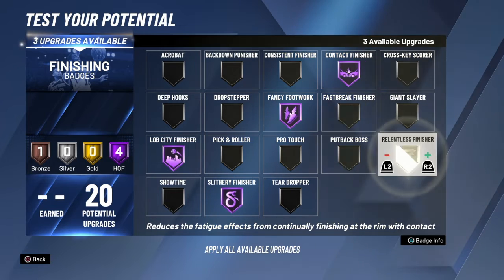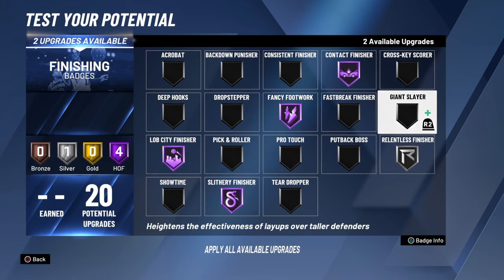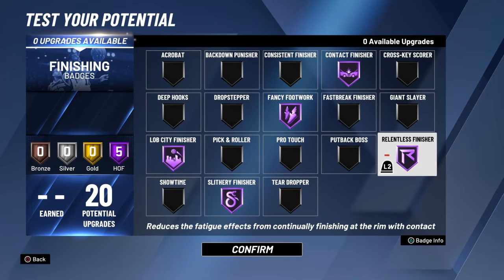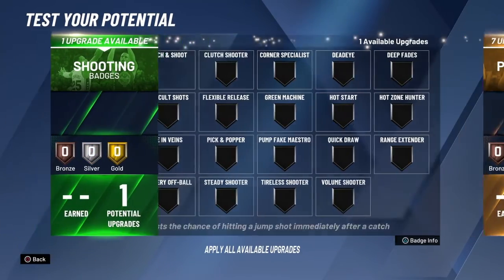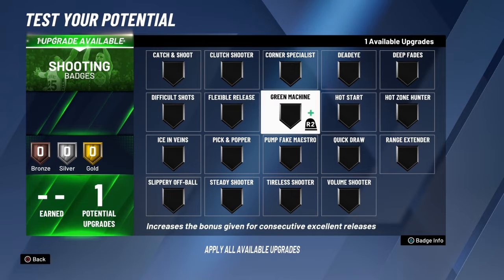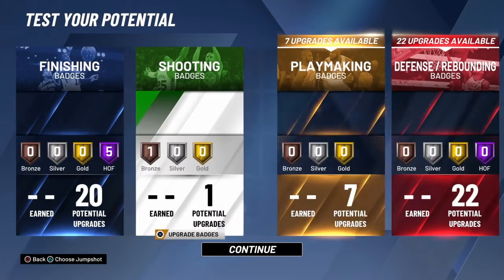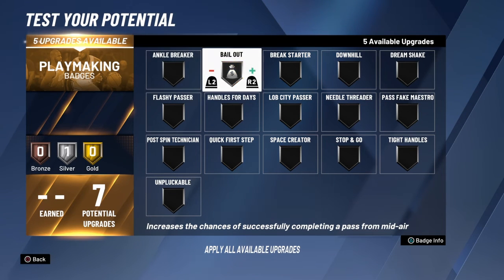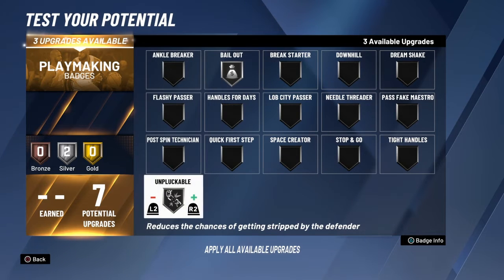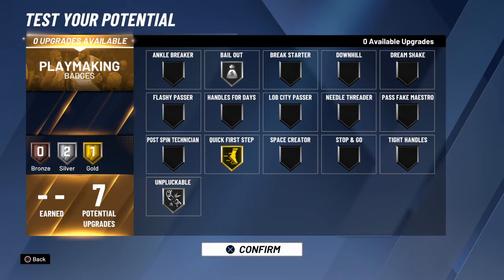You can get one more badge — I put it on Relentless Finisher so I get contact when I'm tired. Or you can run Gold Relentless and Silver Acrobat, but I don't see Acrobat pop up that much, so I go Hall of Fame Relentless. For a shooting badge I just put Volume Shooter, but it really doesn't matter. For playmaking, Bailout on Silver so you can get out of any tough situation, and Unpluckable on Silver. That leaves three left, and I put Quick First Step on Gold.